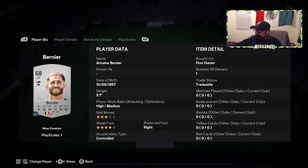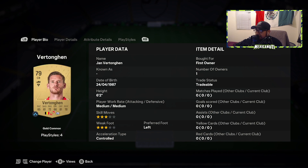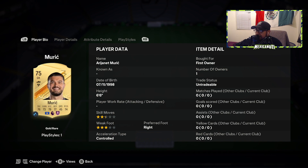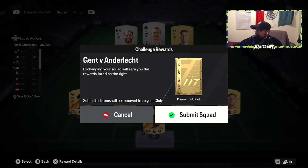The players are going to be: Antonio, Bernier, Sasa, Vanek, Ken, Kyler Adams, Delaney, Robinson, Vertagon, Alder, Weirlder, Dalot, and Wrich for our keeper. They're all pretty cheap and pretty simple. 3 to 4k — let's submit. We get a premium gold pack.